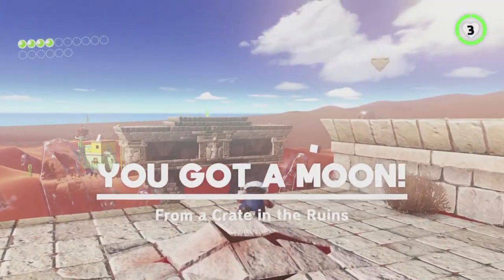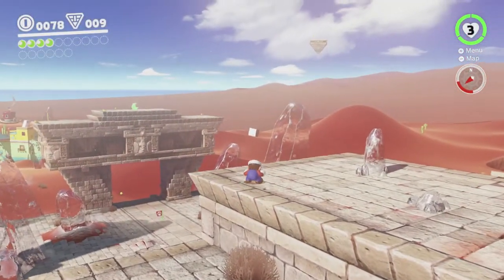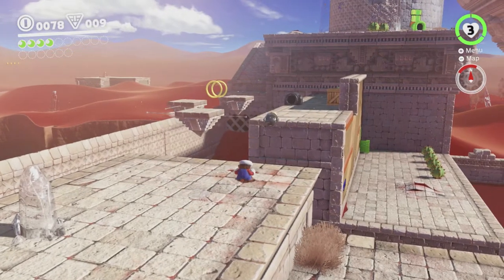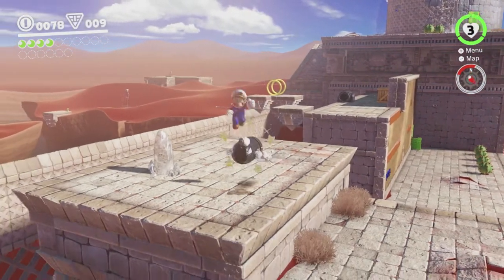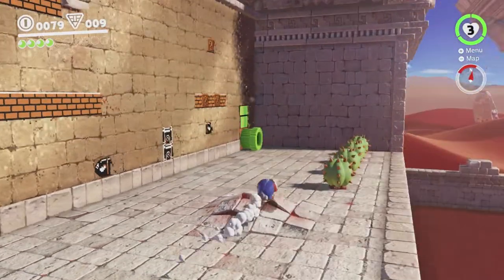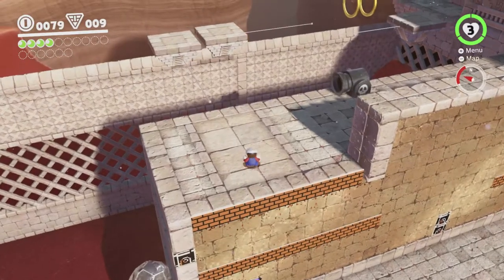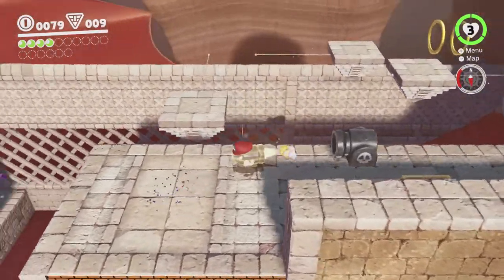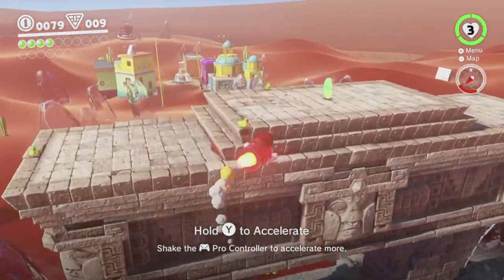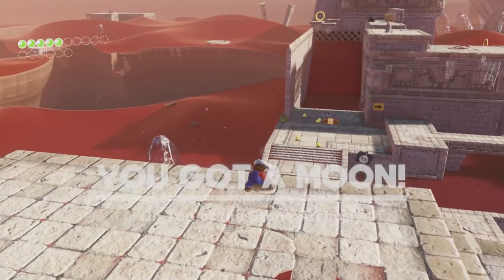There is one more moon over on that ledge. In speedruns they climb up that icicle there on the right, but I can't go into first person because I'm crouching — that disables first person. I'm going to try to capture the bullet. There we go — just fly over to the moon that way. I believe this is the intended way to do it. Once you've done the story there are also some power lines you can use, but this works straight away. That's five out of sixteen moons.